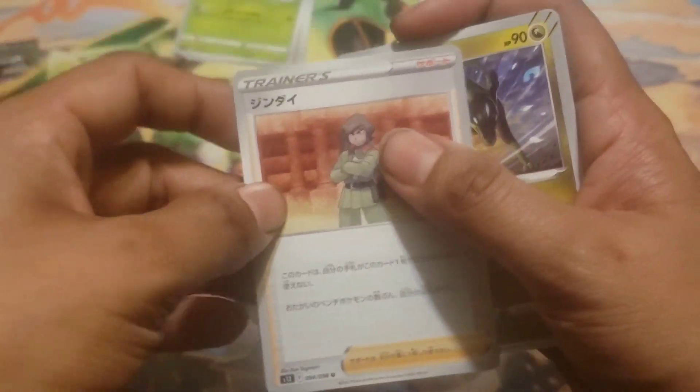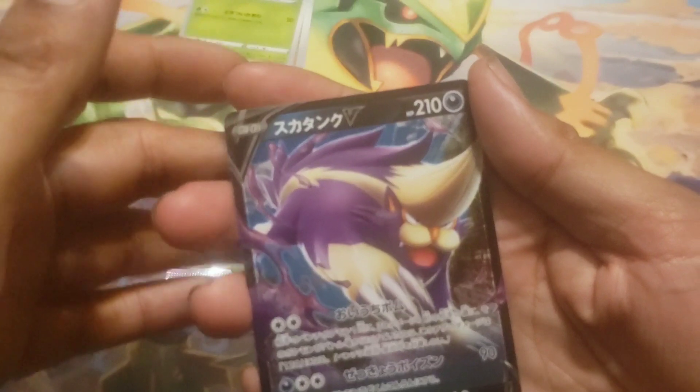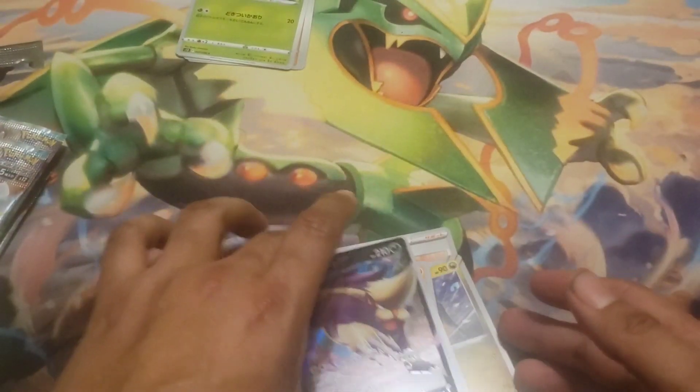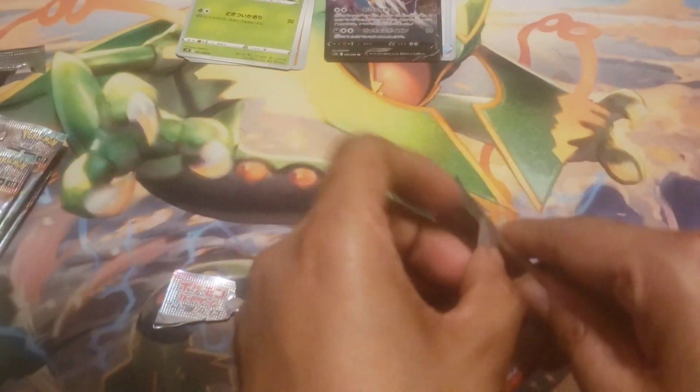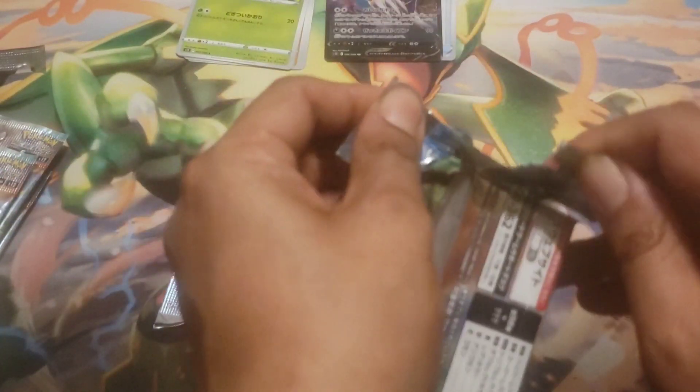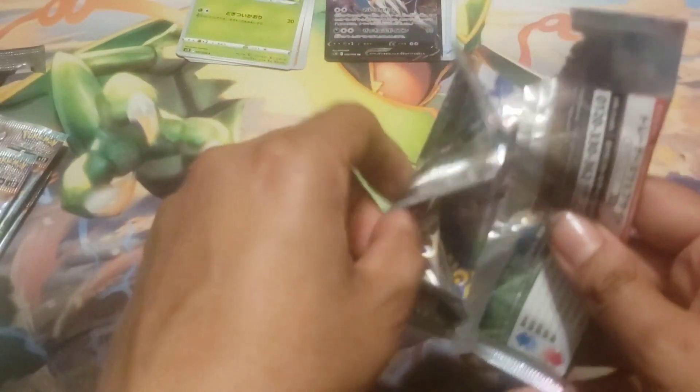Frontier Brain — Brandon — Zygarde 10% form, Rock Ruff, some kind of fossil, and Skuntank V. Very nice. I was correct — it is one to the front. So it's only the five-card packs that are one to the front. Six-card packs are none to the front, and the regular packs are none to the front. The other two don't really do it, so I need to remember that.